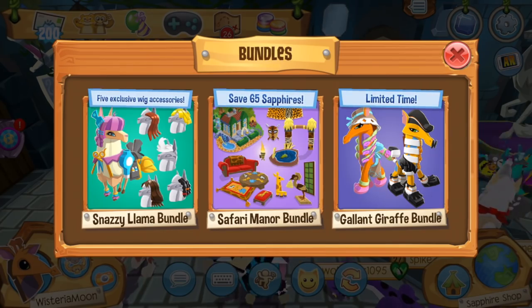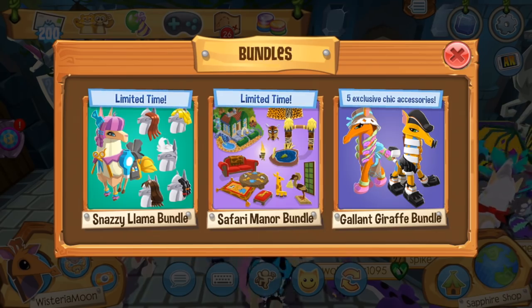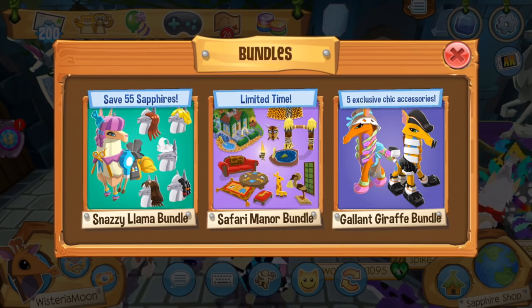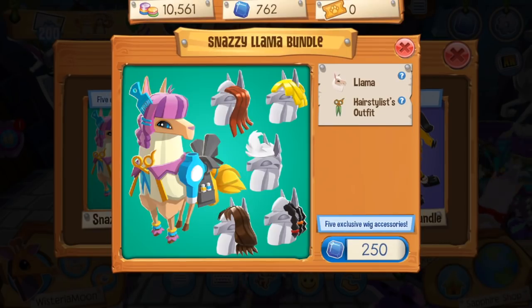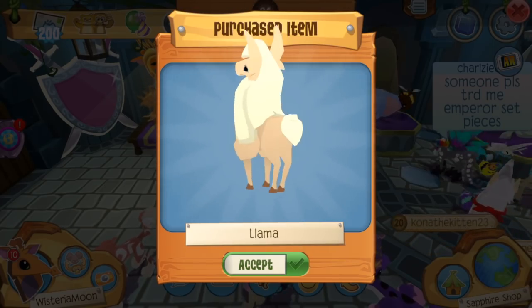If we click this little board back here, we'll be taken to our various bundle options. I've already purchased the Gallant Giraffe bundle and the Safari Manor bundle, so let us pick up our snazzy llama bundle. This bundle actually saves us apparently 55 sapphires because since you're buying the whole bundle, they discount it from what it would cost to just buy the animal and outfit straight up.